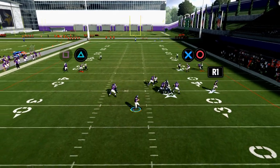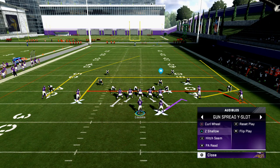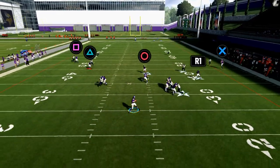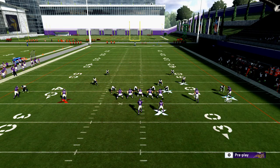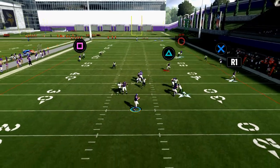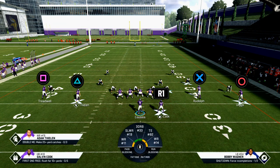Those are the two primary things — I like curl wheel the most. It's the most consistent. If they're in a cover two set, I can throw that route to Treadwell; there's sometimes a little window depending on the defense. For Z Shallow with wheel routes against cover two, you'll see he'll get up the seam for a back-shoulder animation. If I wanted to work the wheel route, I'd take the running back and put him on a block-and-release, put Stefan Diggs on a streak, then drag Thielen — and basically you'll get the wheel route isolated or the drag route wide open. It's a simple two-man read.